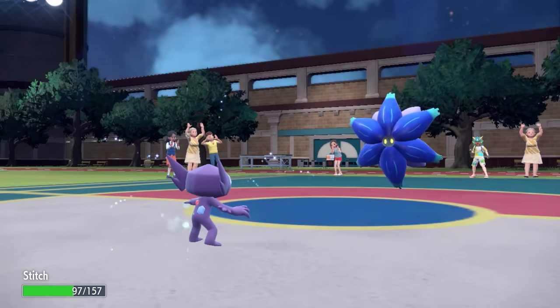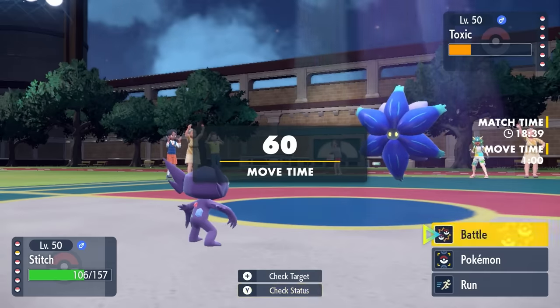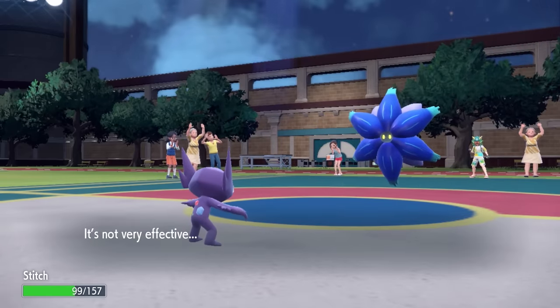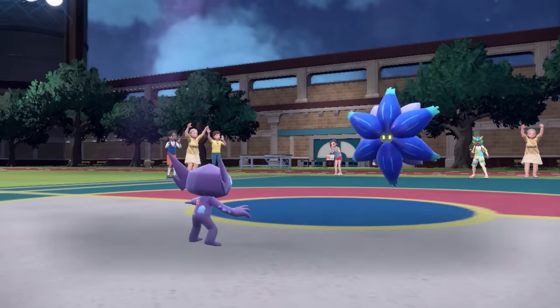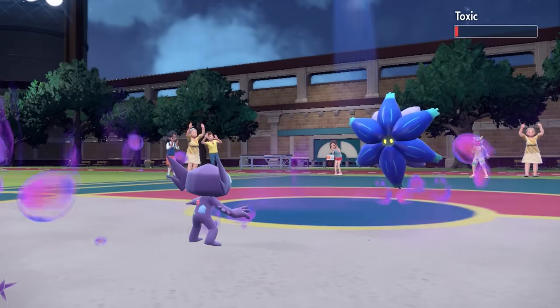After a bit of Leftovers recovery, I figure a Knock Off should do the trick. Glamoura is faster — they actually hit me with a Mortal Spin, which gives me a Poison after only 2 HP damage, which is honestly fine. Sableye is here to set up more sun with Prankster Sunny Day. I go for the Knock Off, and it actually lives — which is extremely annoying.